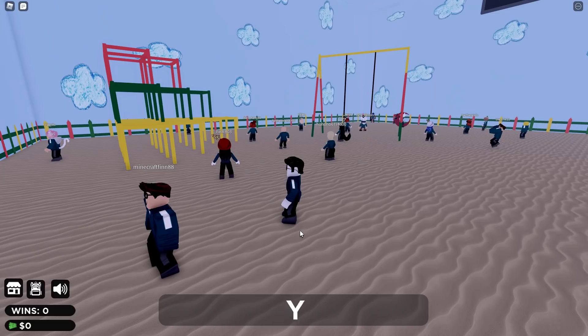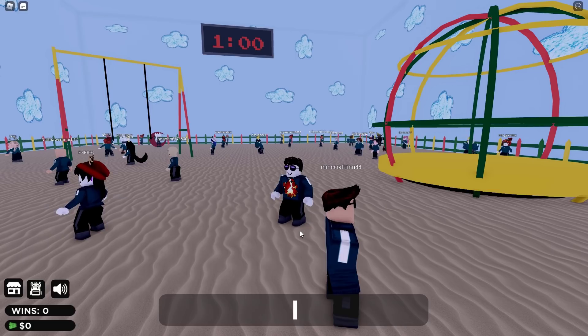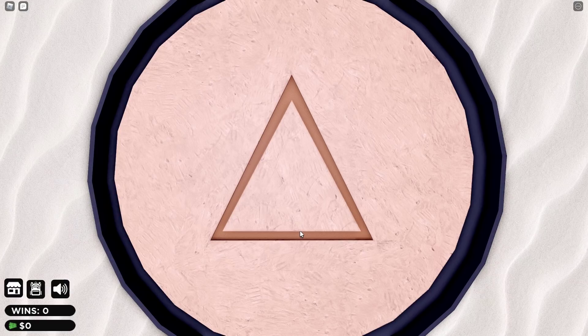You have 3 minutes to cross the field. You will be given a cookie. If the cookie cracks completely, you will be eliminated. You have one minute to complete this game.